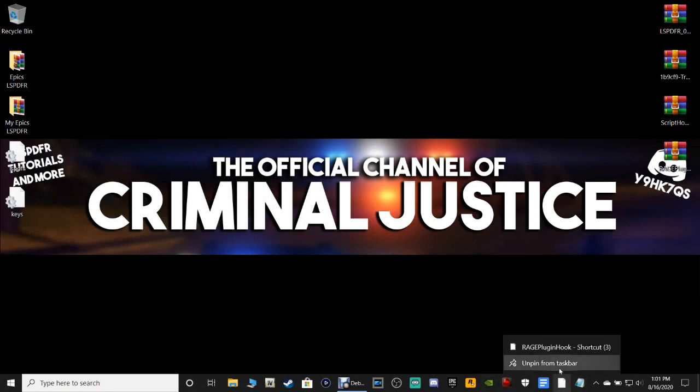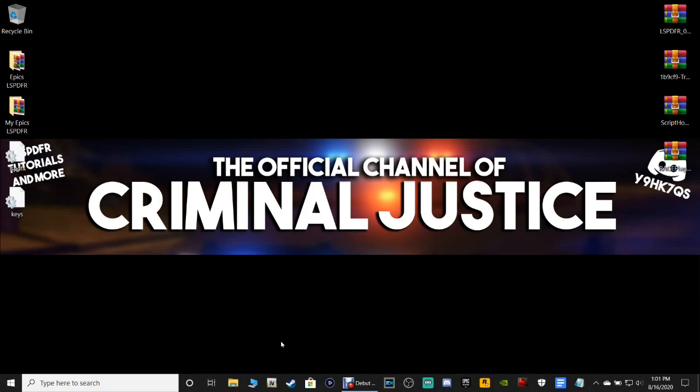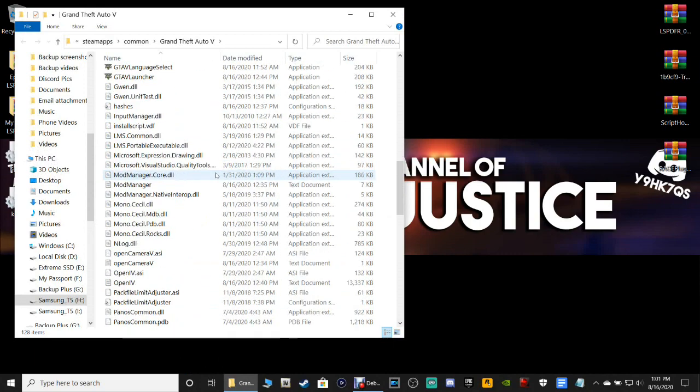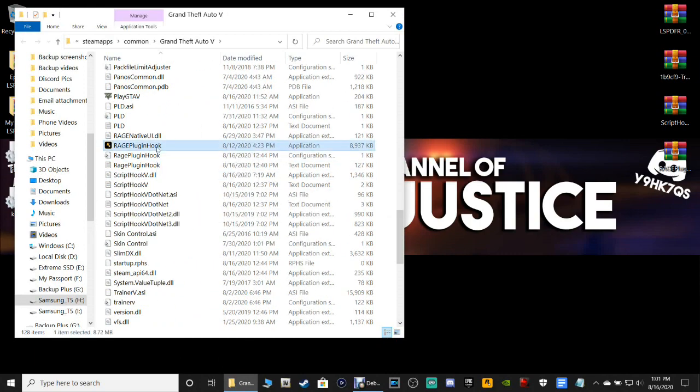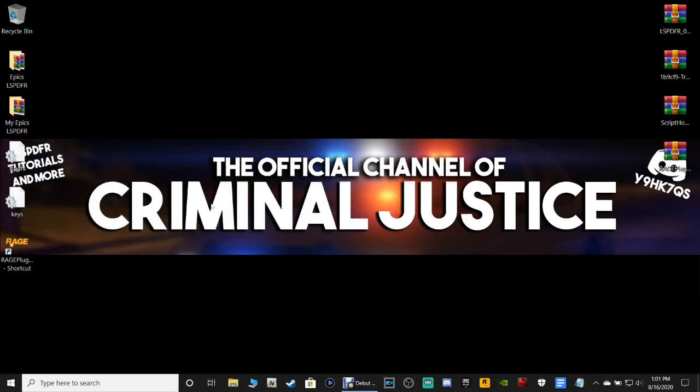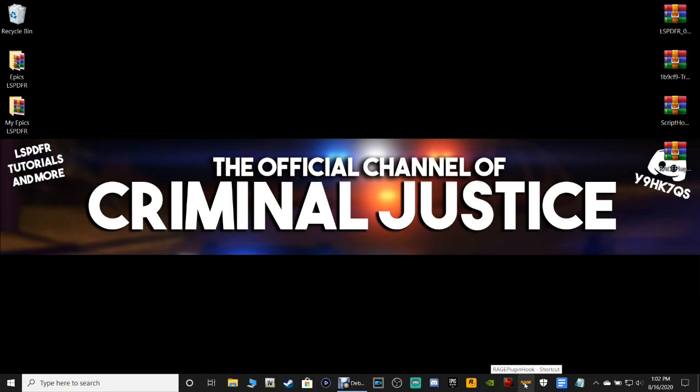Open up your main directory, scroll down until you find Rage Plugin Hook, highlight it, right-click, and send it to your desktop. Then close your main directory, grab that Rage Plugin Hook from the desktop, and drag it into your taskbar to pin it.